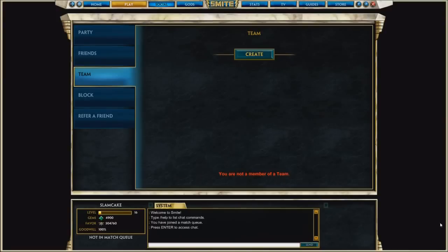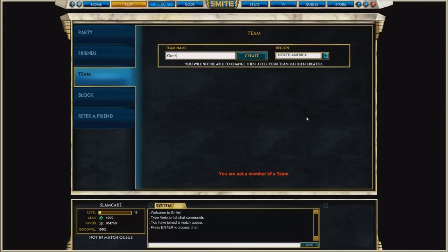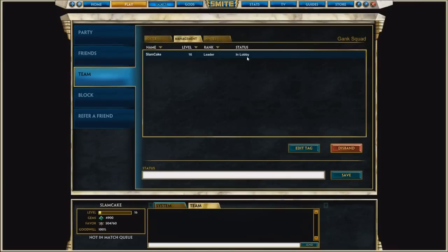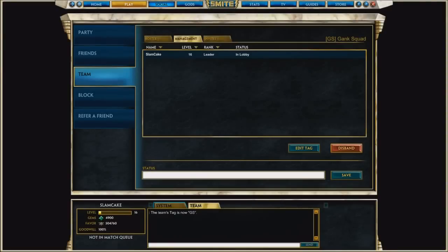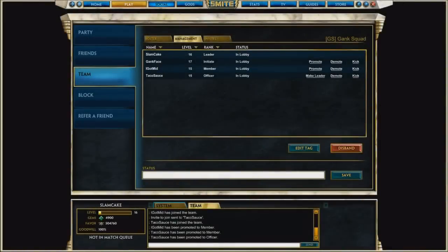From the Social tab, you create your team and name it. The creator of the team is automatically established as its leader and can create a tag. Other team members can be assigned a rank of Initiate, Member, or Officer.